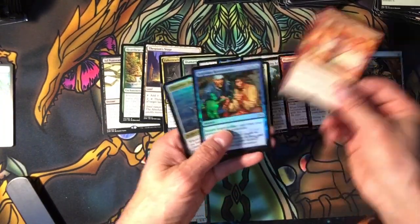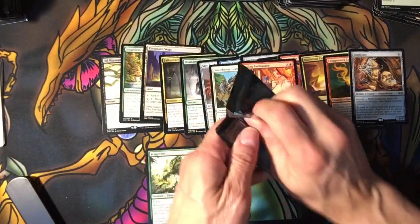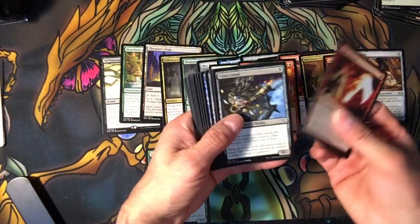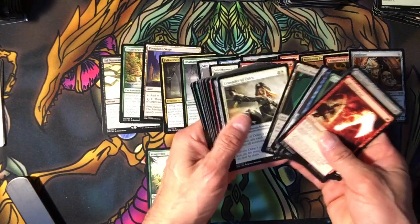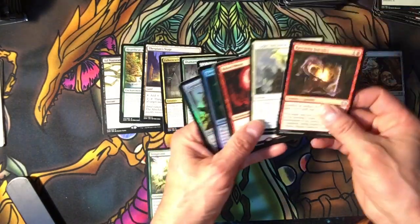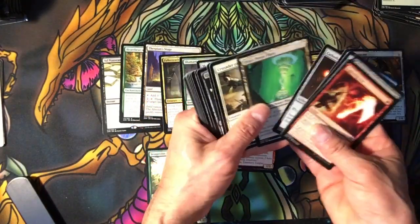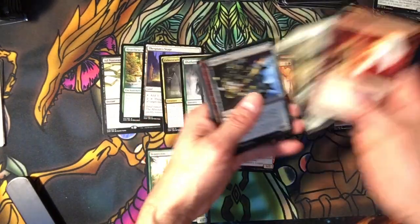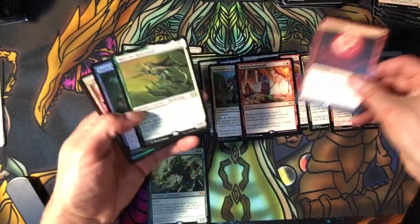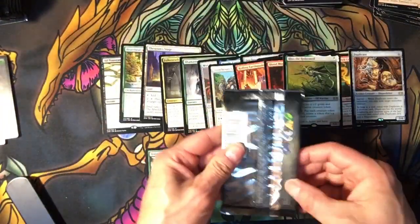We have a Giant, an Earthquake, an uncommon, and a common foil. Duplicant is pretty cool — you bounce that, exile another creature. Fun times. Did I skip — hold on a second. I don't want to mix my commons and uncommons. There's the uncommon. I'm going to keep things in order. And I saw Blood Moon here. There it is. Heard about you. I'm killing people — that's a good one. Somebody will get that.